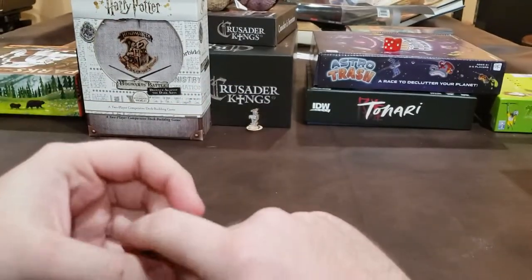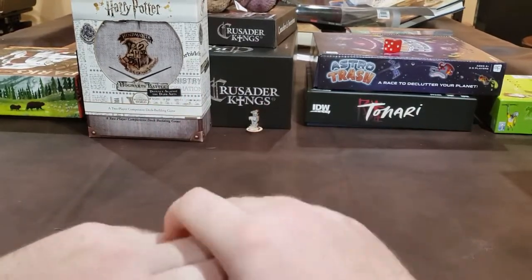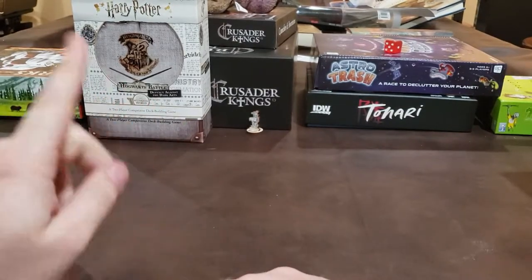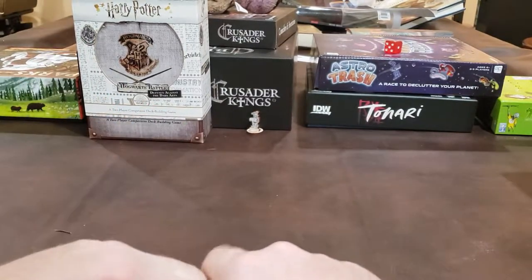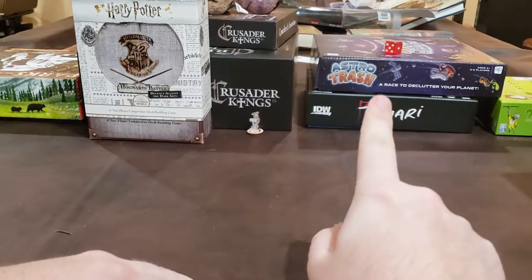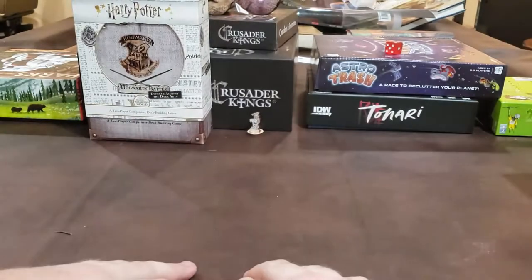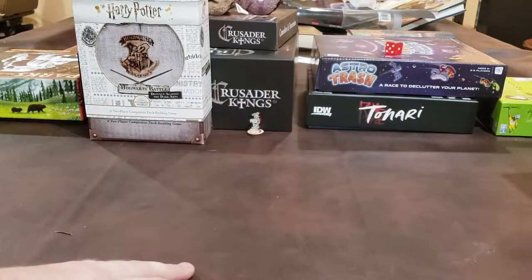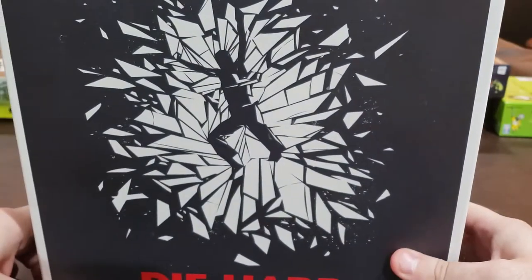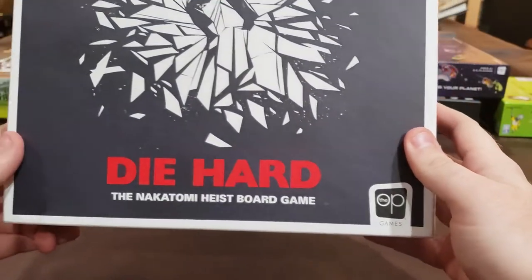Hello, hello, hello. It's Dan from the Fundamentals with another unboxing. This is another unboxing of a USAopoly game. Last video was Harry Potter Hogwarts, but as soon as the Astro Trash up there and a couple other sneak peeks around the background there. But that's not the important thing right now. Yippee-kayak, other buckets. It's Die Hard, the Nakatomi Heist board game.